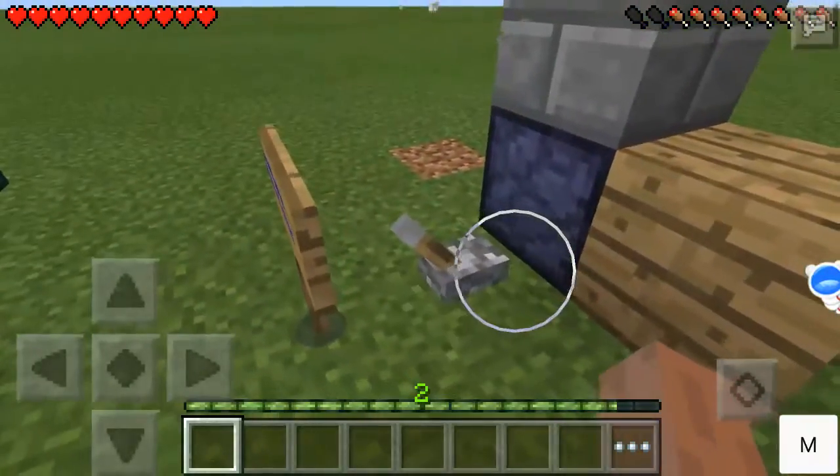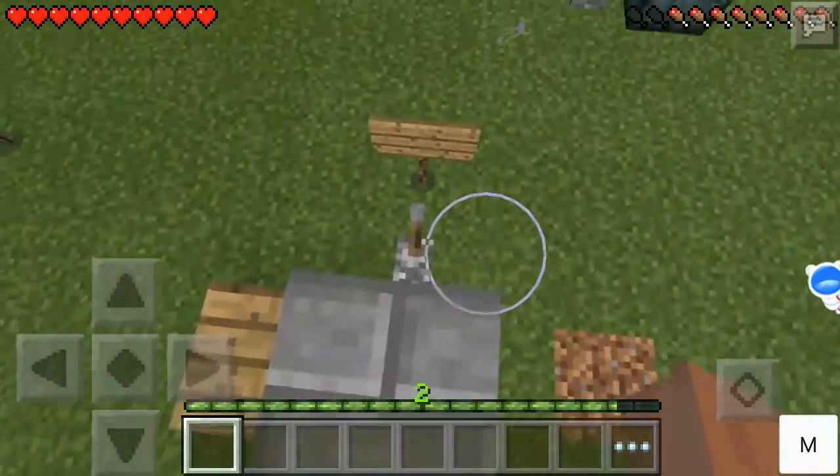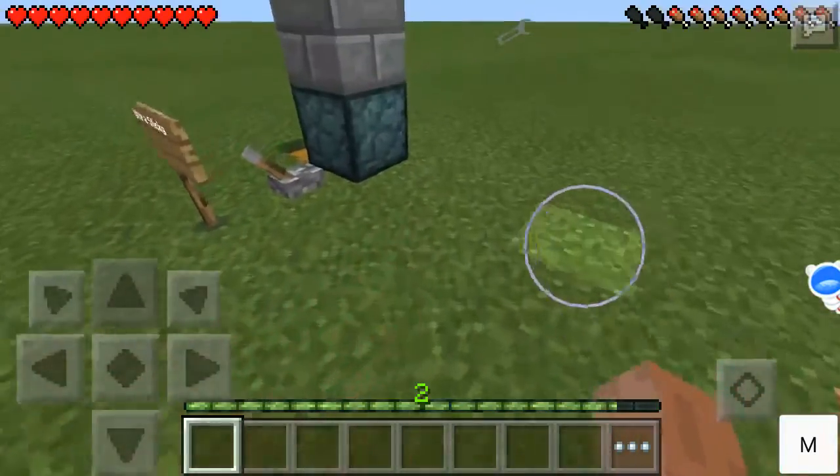Quadruple Sticky Piston — it goes really tall. And if you stand on it, you will not go up with it. It just clips through the block.